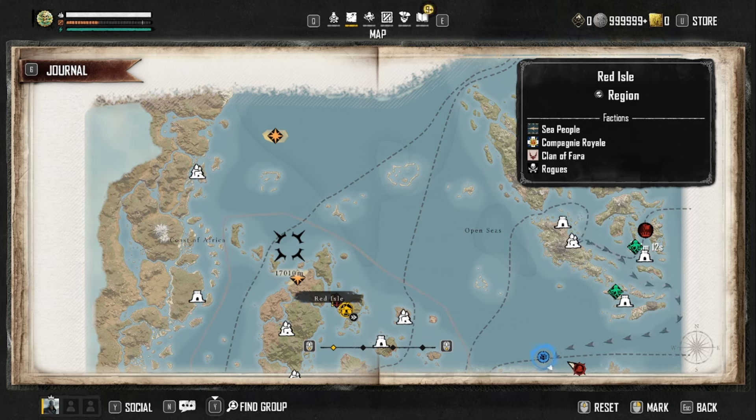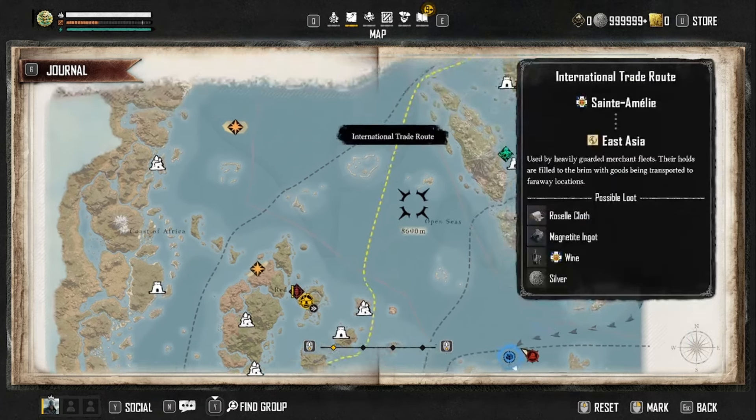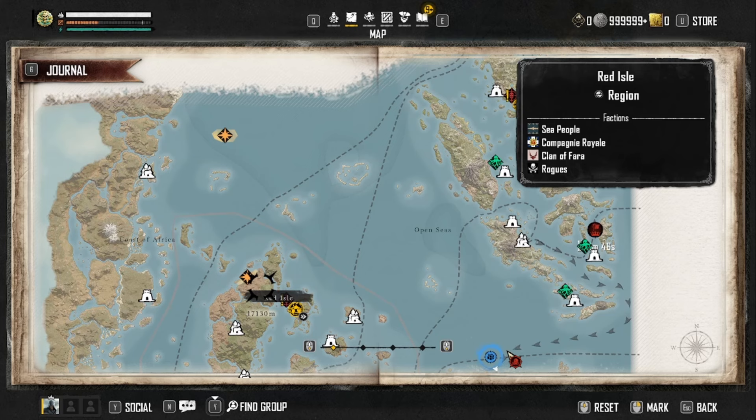To use any of the leases, you will need to have the region unlocked, otherwise the menu will not appear. For those who during Season 1 already purchased the different locations — those three regions, I believe it was 5,000 pieces of eight per region — once you've obtained the region, it will remain unlocked during Season 2 as well. You won't have to repurchase any of the regions.